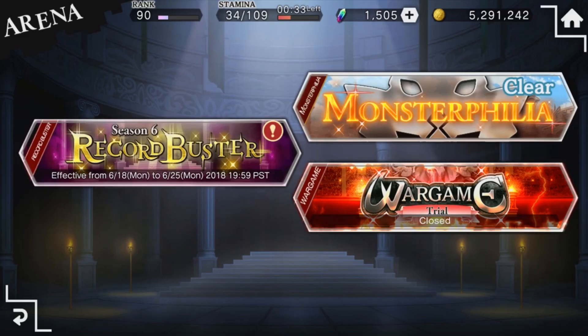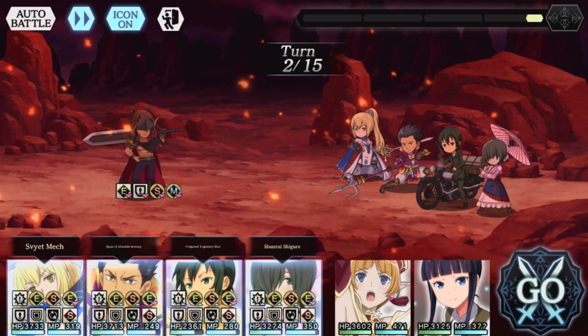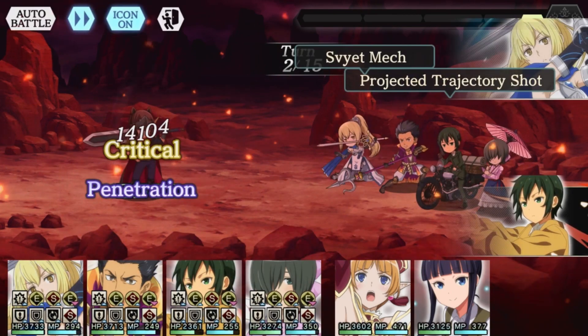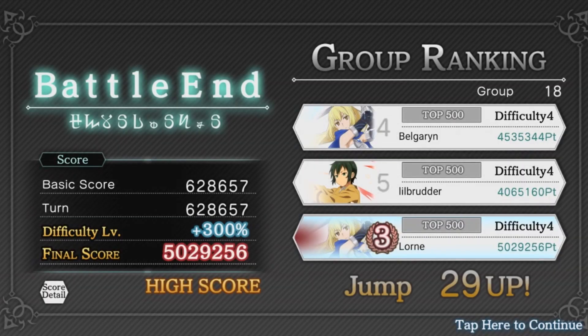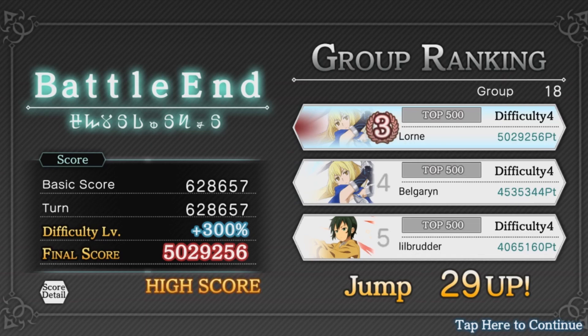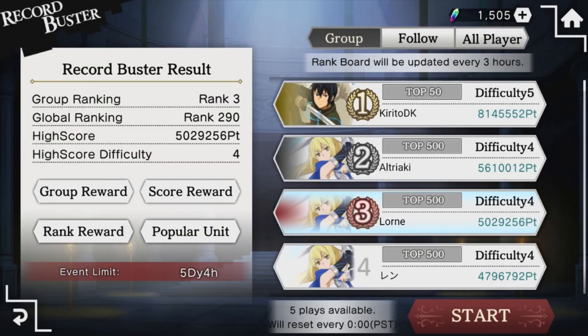As a quick rundown, Record Buster is a mode and arena where you can use a team of 6 party members to fight a boss. Your goal is to last as long as you can, up to a maximum of 15 turns, while dealing as much damage as possible to the boss. Your score is based on your total damage done, multiplied by the turn bonus and your difficulty selection. You can select difficulties 1 through 5, with the boss's damage increasing with every level. If you have not done Record Buster before, try testing out difficulty 2, and if you find that easy, increase your difficulty level and see how you fare. Based on your score at the end of the Record Buster period, you'll get some nice rewards.